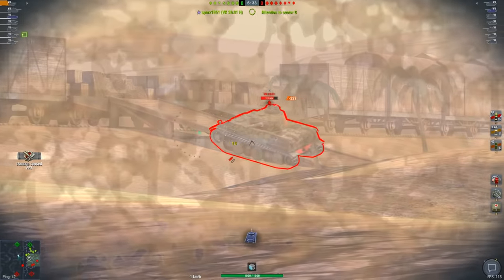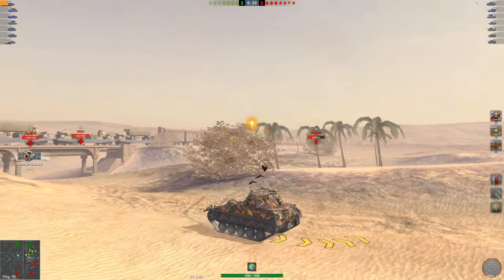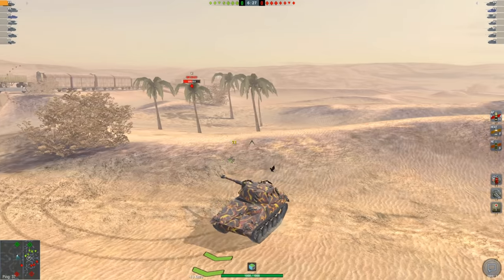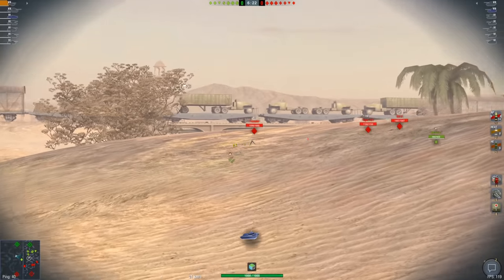There we go — we got the VK-28. That's one nice tap into you. And are we going to be able to get one more? Yes, we are. So that's already 400 damage taken off of that VK. And that guy is actually running away, which is perfect, which means that the entirety of the enemy team did not push this way.